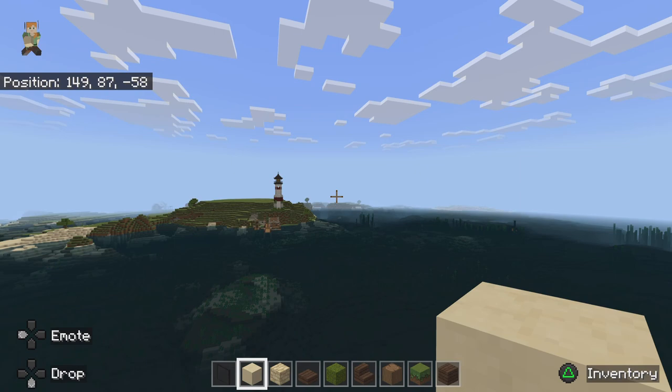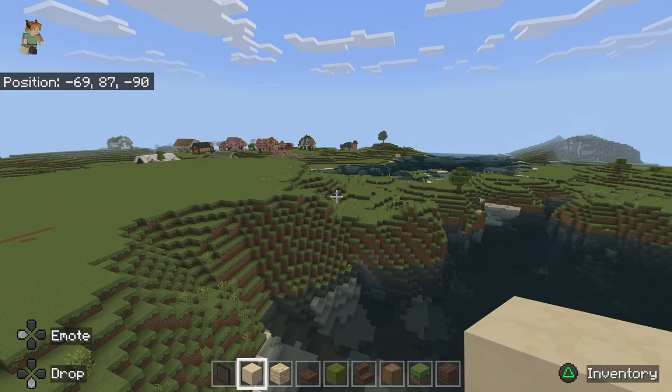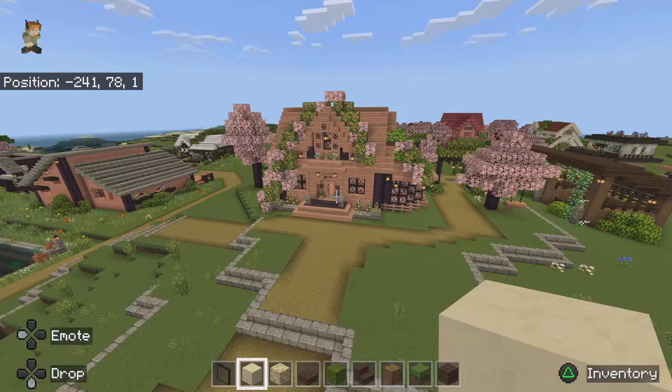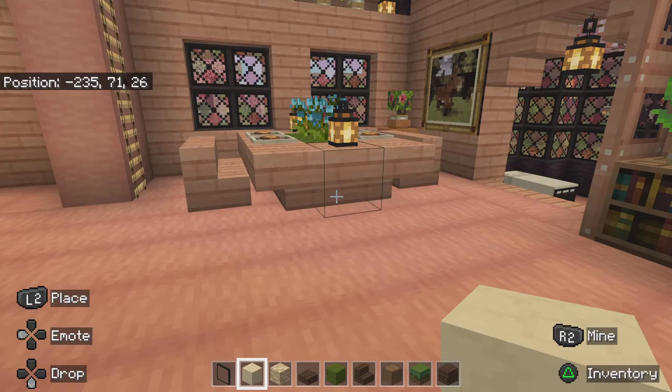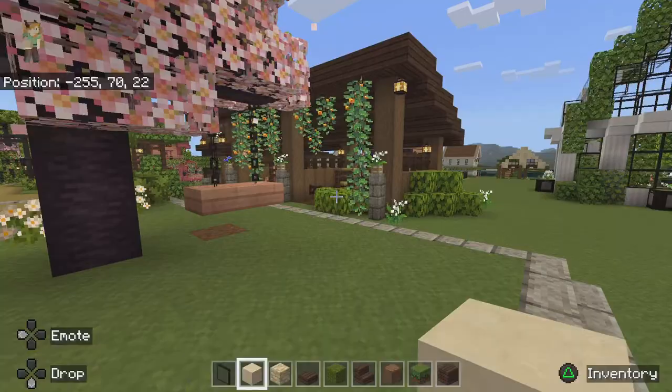Coming back — I also built a farm with a barn and some animals. You can see it off in the distance here. This, I think, was the first house I built in this world right here. Yeah, this was my house — that's where I would sleep. I had a stable here and a little swing on a tree, and my horses are here.